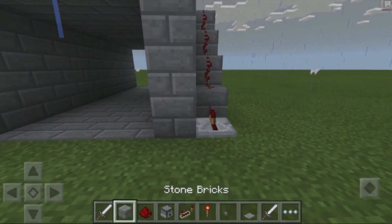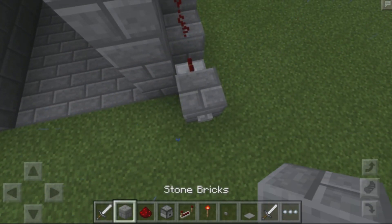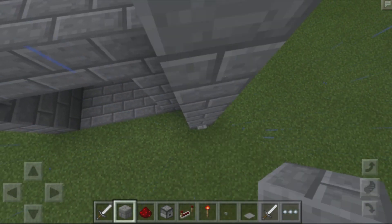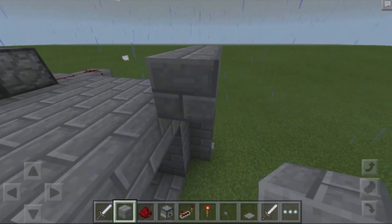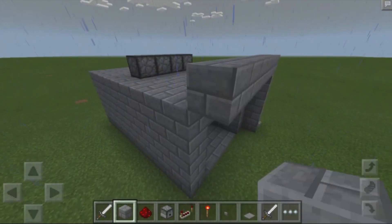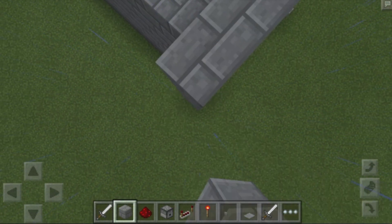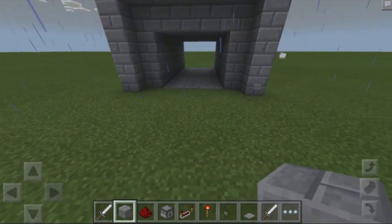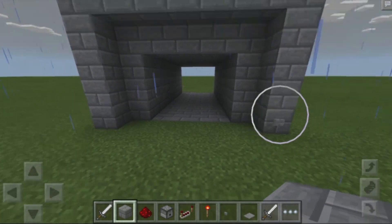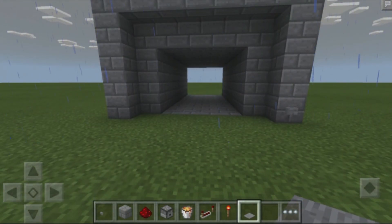Now I'm going to do the same thing on this side as well. Build up a pillar of blocks extended to five blocks, bring it all the way across, and then build up a pillar over here as well to make it look a bit better. So this is basically what you'll be seeing — come over here, hit this button, and our dispensers will now be activated.